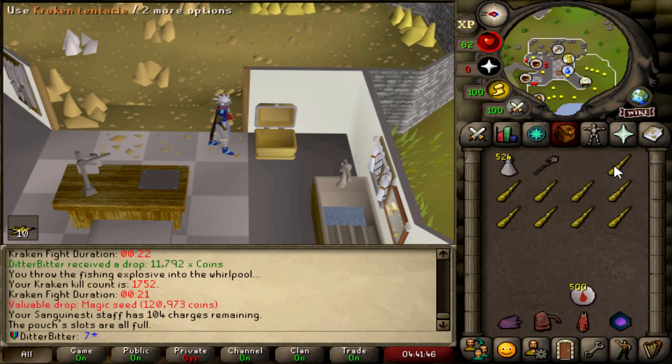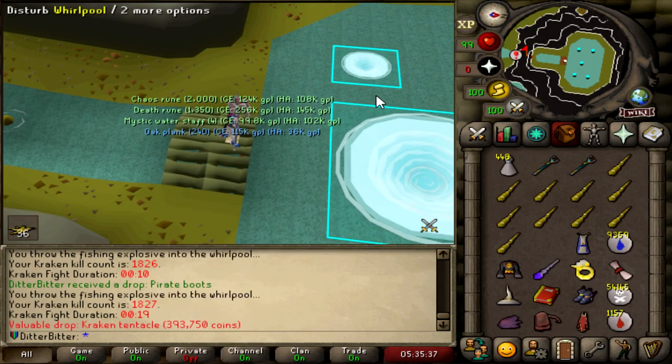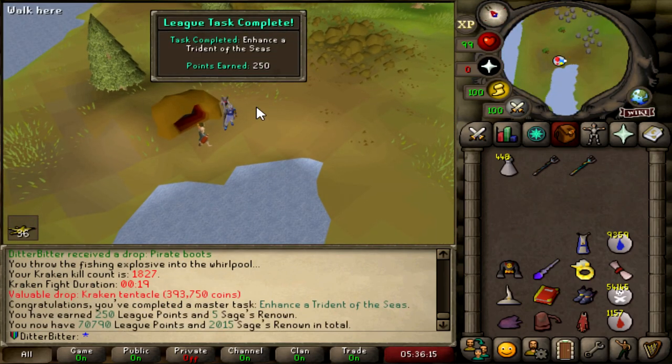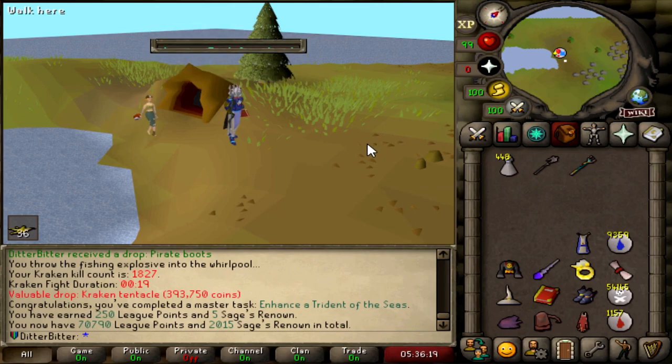I just dissolved my tentacle, so now I literally have 9, so I'm still trying to get this 10th. I'm at 1,750 kills, way over the drop rate. It is what it is. At 1,827 KC, we finally got this final tent. And that is Enhanced Trident of the Seas, one of the other Master Tasks we can get done. 70,790 points now.